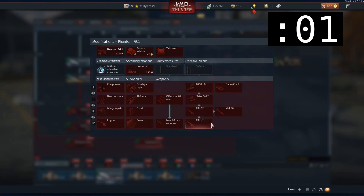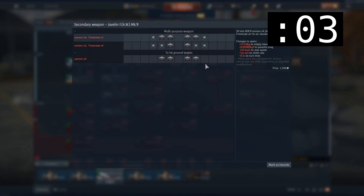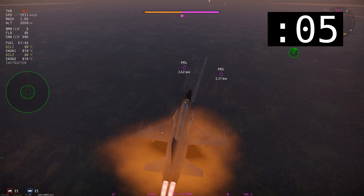New stock missiles for jets finally, with Brit Phantoms getting their Gs. The Javs somehow got sadder, losing two guns to carry four Firestreaks. Top tier SAMs are now a thing, but they looked a lot better than they worked.